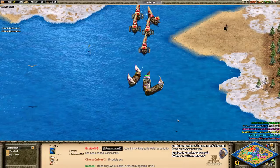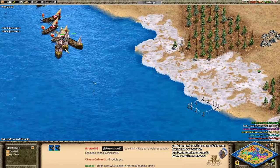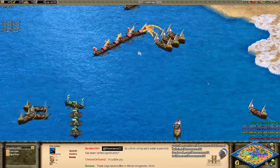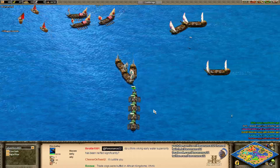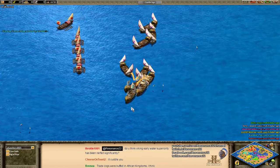Water is going to be a huge part of this map. I'd be happy to do a follow-up video showcasing some land maps, because it's going to be significantly different if Mega Random gave us a weird-looking land map. But here, everybody started in the dark, and it's good to see them adapting to the map generation, realizing this is going to be a huge water map, and that they're going to need to start spamming some fire ships.